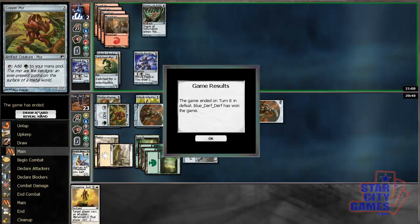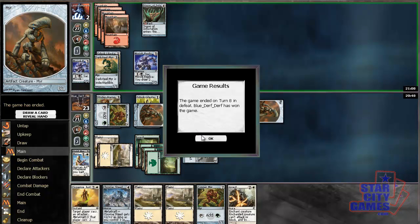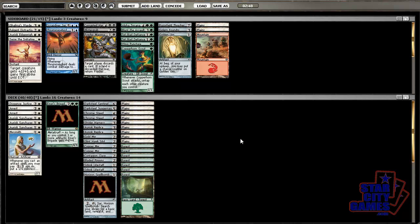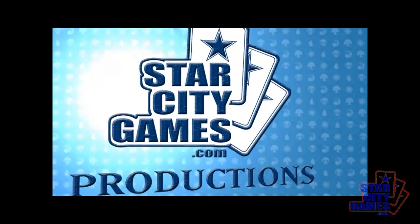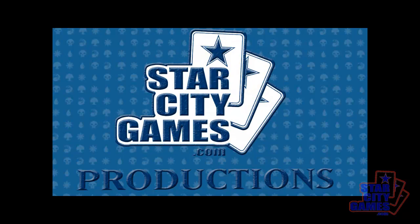It is indeed GG now. I would have drawn Chrome Steed, which is nice. I didn't actually see any new cards in that game other than a Trigon, which doesn't really affect my sideboarding plans — so I'm just going to keep my deck as it is. I'm just wondering if I should bring in Golem Foundry, but no, it's not worth it — it's just too slow.